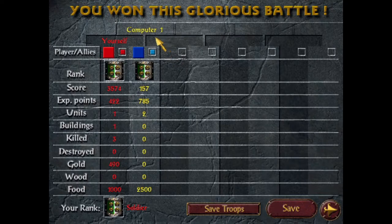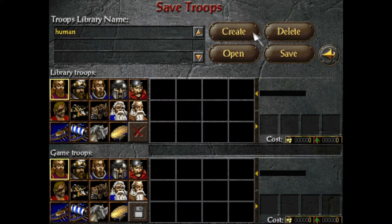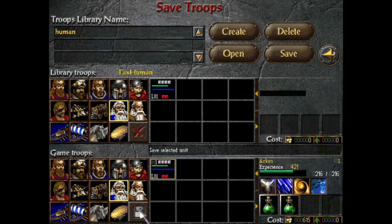A glorious victory against computer one. What we can do now is save troops. We're going to create a new library here — just going to name it 'Tax Human.' There we go, we're already in the library. We're going to select the wizard category here, and now we can save the wizard. So now we can use Archon in a later mission.